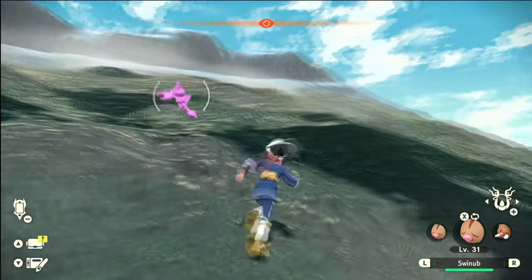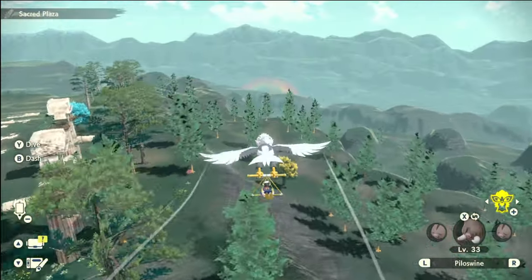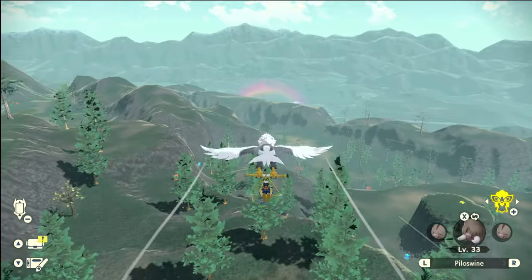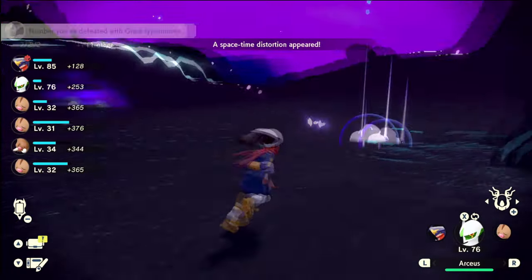There's nothing you can really do to trigger this, and honestly I've done a million of them now — it's quite frustrating to make them appear. Once you see that notification, go ahead and head on over to the space-time distortion. It'll look like a rainbow aura, and once you're inside the rainbow aura, it will change to a true distortion.